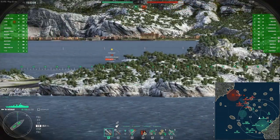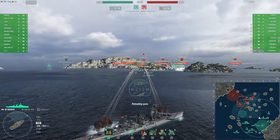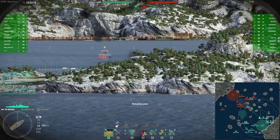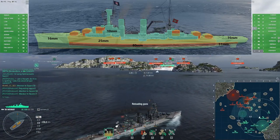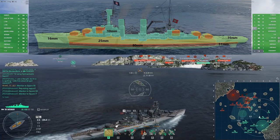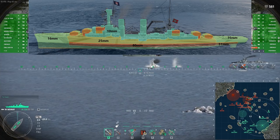Weimar performs her very best at max range, utilizing island cover whenever possible to help protect her very light armor. Using a simple board screenshot, let's look at the Weimar's armor layout in more detail to understand why you want to be avoiding enemy fire at all costs.